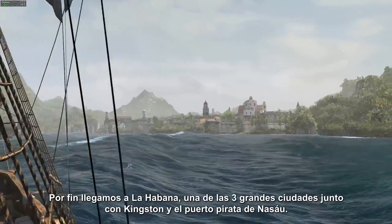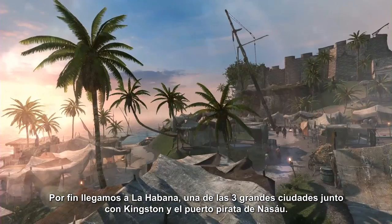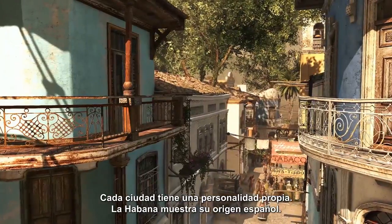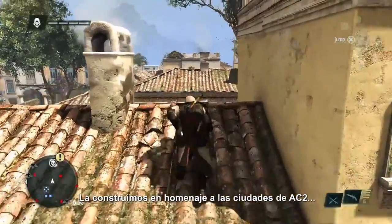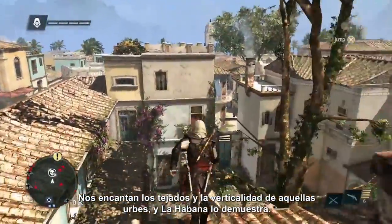Now that we've finally reached Havana, one of our three major cities — along with Kingston and the Pirate Haven Nassau — each city has a unique flavor and feel. Havana is a Spanish-styled city. It was built as an homage to the cities from AC2. We loved the roof running and the verticality of those cities, so Havana was built with that in mind.